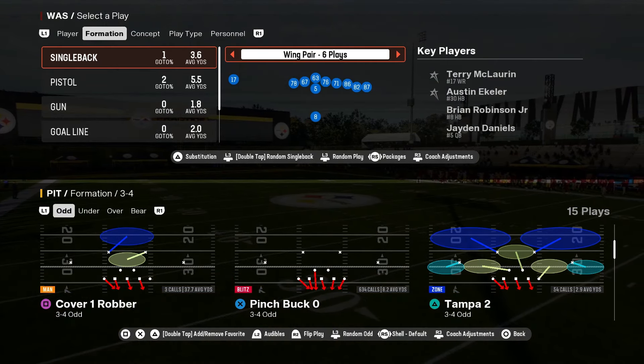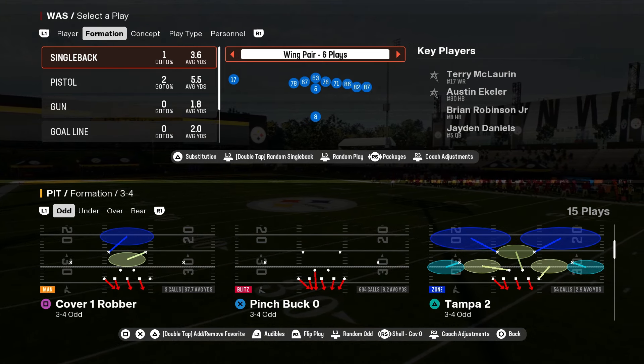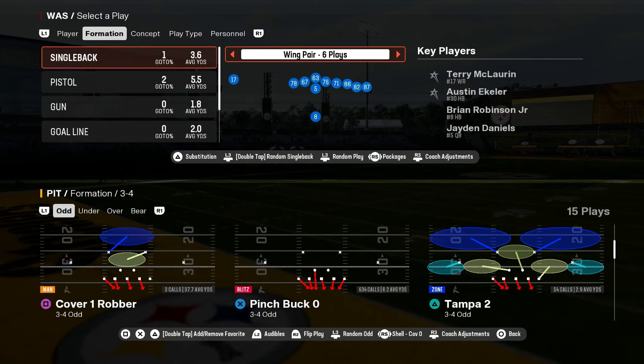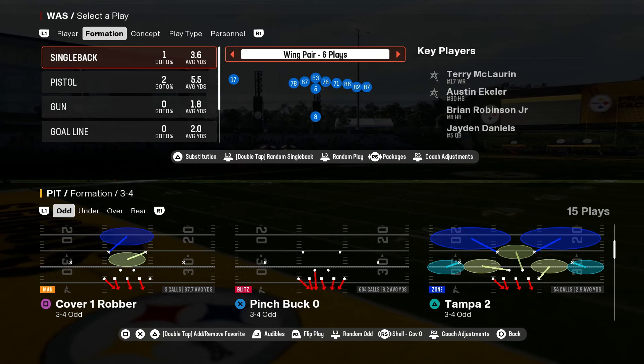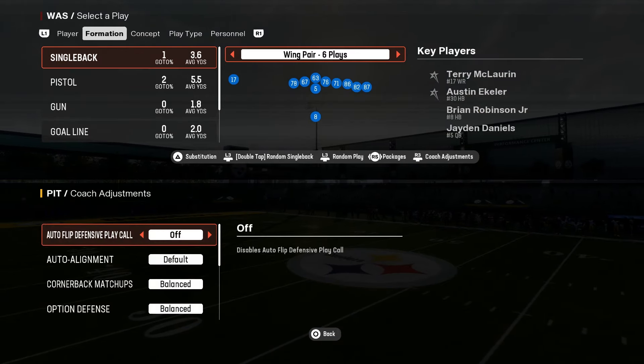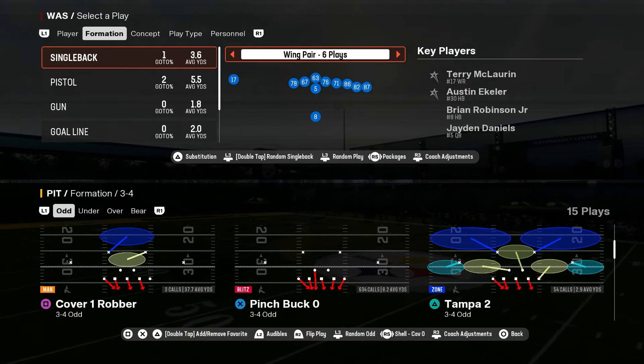Your user is gonna stay pretty much exactly where he's at. One thing you guys can do is go into the cover zero shell — if you're looking at the bottom screen you can change your shell coverages. We're gonna go into a cover zero shell while using a default auto alignment, and then we're gonna call a play.